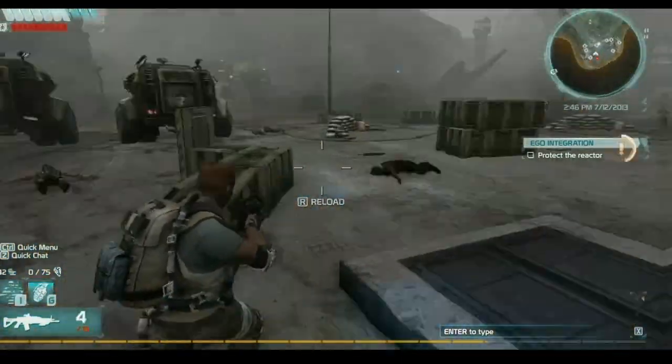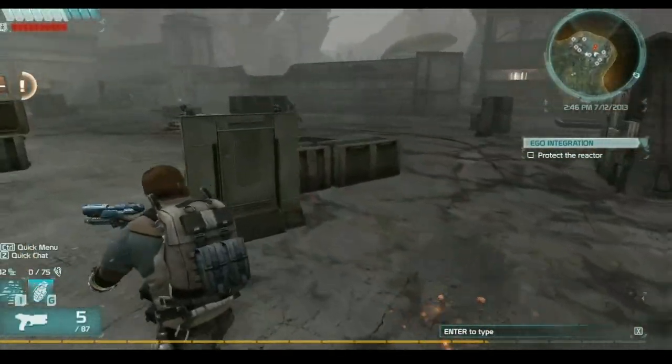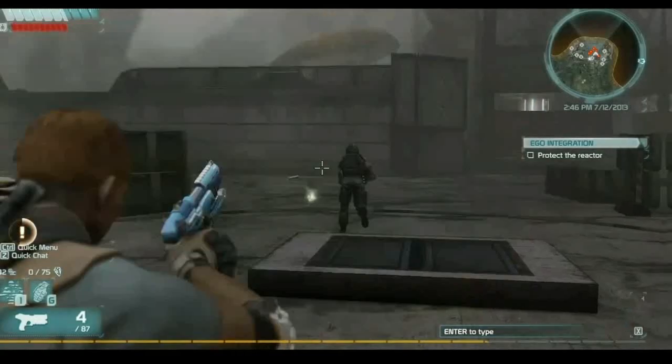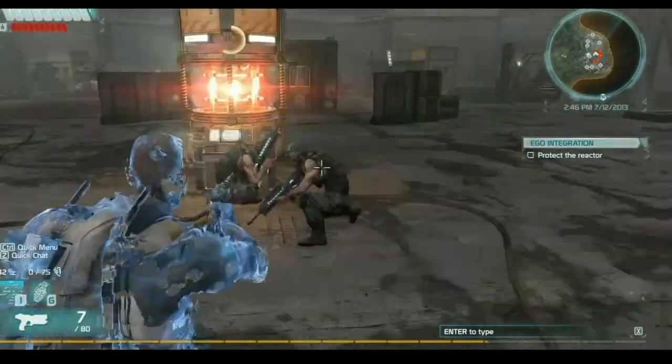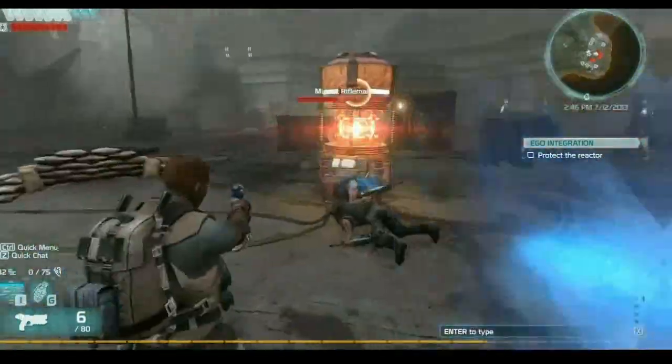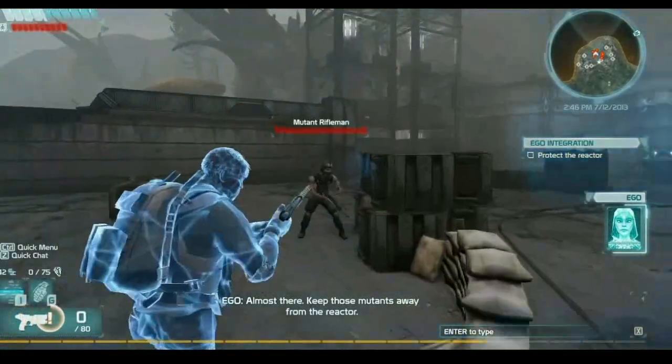Starting to run out of ammo on my gun — I should probably switch over to my secondary. It's not as powerful but it gets the job done. Almost there — keep those mutants away from the reactor.